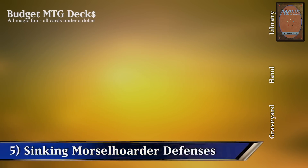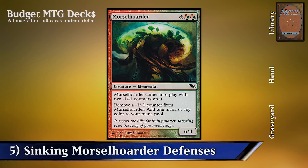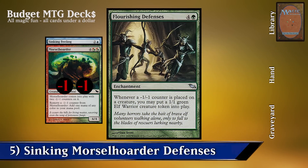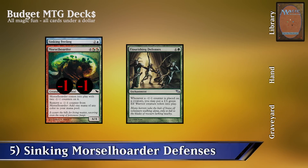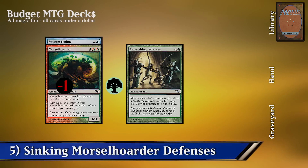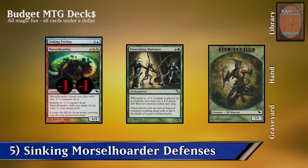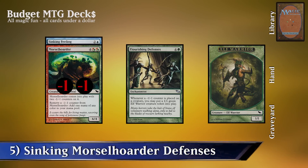Combo 5: Sinking Feeling, Mothrider Hoarder, and Flourishing Defenses. For this combo we're going to need Mothrider Hoarder on the battlefield. Mothrider Hoarder enters play with two -1/-1 counters on it, and we can remove a -1/-1 counter to add 1 mana of any color to our mana pool. We enchant it with Sinking Feeling, which lets us pay 1 mana to put a -1/-1 counter on this creature. We also need Flourishing Defenses — whenever a -1/-1 counter is placed on a creature, you may put a 1/1 Green Elf Warrior token into play. We remove a -1/-1 counter for green mana, pay that mana into Sinking Feeling to replace the counter, triggering Flourishing Defenses, and we get a 1/1 Green Elf Warrior. We repeat this as many times as we want for infinite 1/1 Green Elf Warrior tokens.